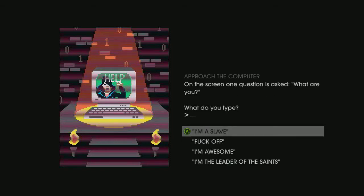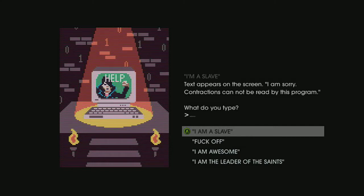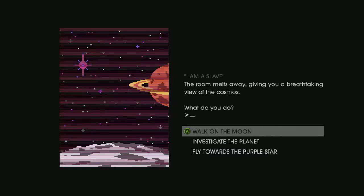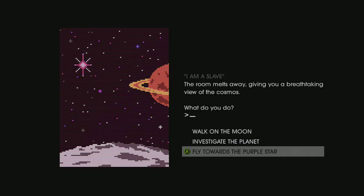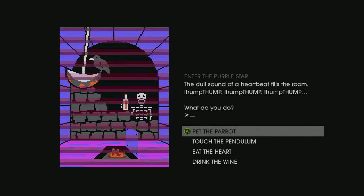Approach the computer. One question is asked: 'What are you?' Type: 'Fuck off.' The computer does not fuck off. What do you type? 'I'm a slave.' Text appears: 'I am sorry, contractions cannot be read by this program.' Type: 'I am a slave.' The room melts away giving you a breathtaking view of the cosmos. What do you do? Fly towards the purple star. You notice all the other stars blinking out of existence. Soon you are all alone staring into the corona of the purple star. You see terror as personified by your literary culture — the dead pirate with a black parrot. It's a raven.